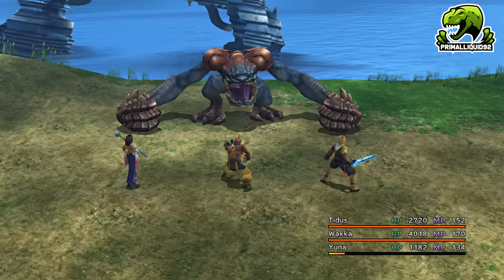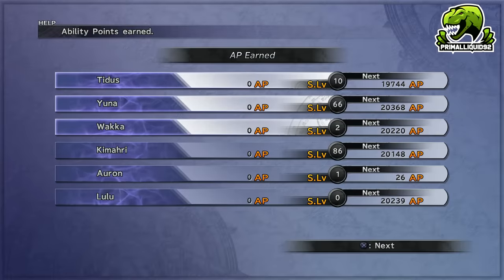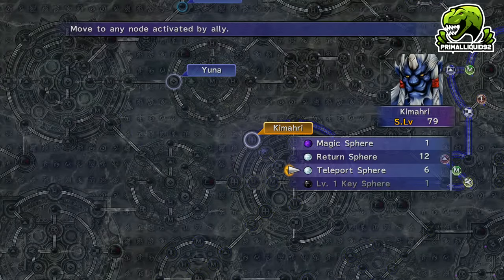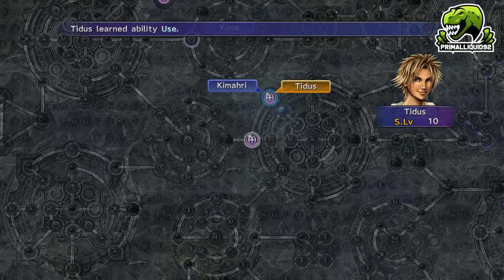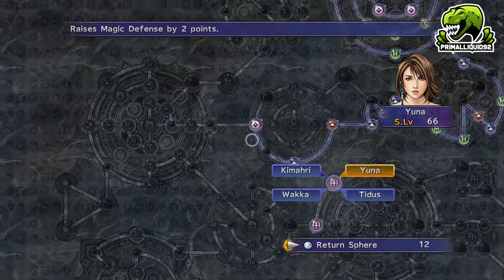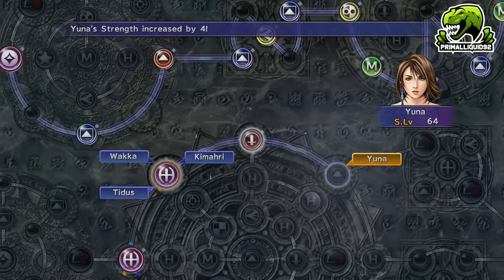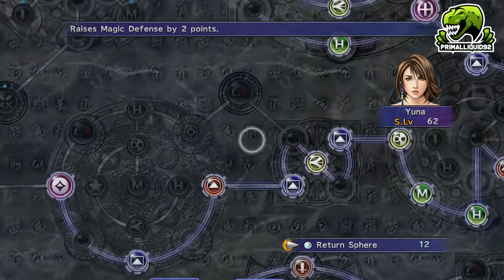Doing this gives you 2 Level 1 Ki Spheres, which we're going to use to get Kimari over to Rikku's path to unlock Steal and Use. Next, have Tidus, Yuna, and Wakka use Teleport Spheres to go over and get both skills. Use the HP, MP, Magic, and Strength Spheres and get all 4 characters to activate them. Then have Yuna, Tidus, and Wakka use Return Spheres to return back to their own routes if they have not already completed them. Have Kimari start heading down Rikku's path for Mug, and once he learns it, have Tidus and Wakka use Teleport Spheres to learn that as well, then return them back to their own routes again.